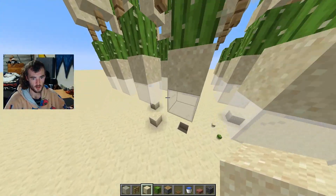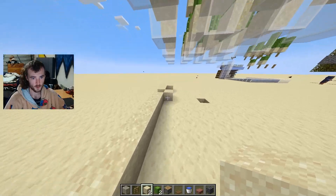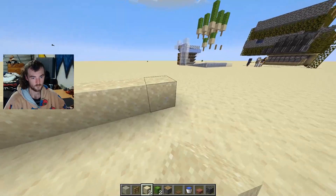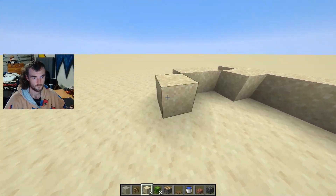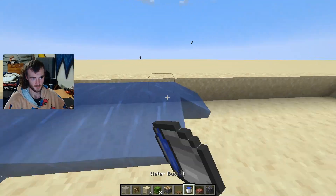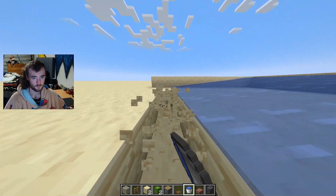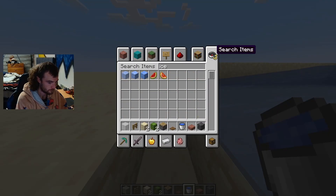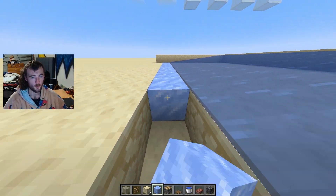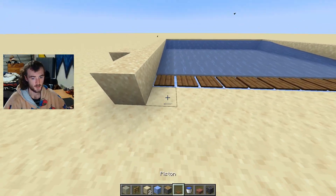Once you go higher, you'd have whatever direction the water is coming in - we're just going to go this way for now. Then place all your water; it doesn't have to be ice. The only block you want as ice is this block right here - packed ice or blue ice, either of those two. You just don't want normal ice because it will end up melting.